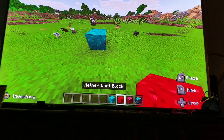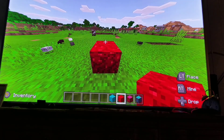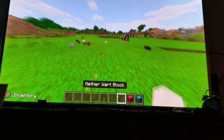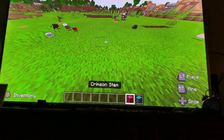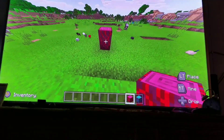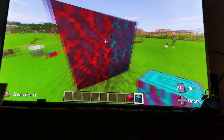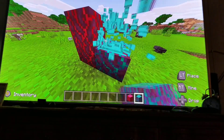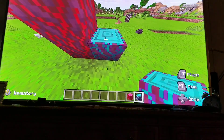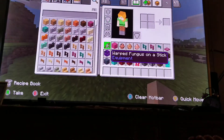There's also a Warped Nether wood block — and there's also a blue one. There's a Crimson stem — it's like a tree but it looks infected — and there's also a blue Warped stem. I'm not sure if I prefer the red one or the blue one.